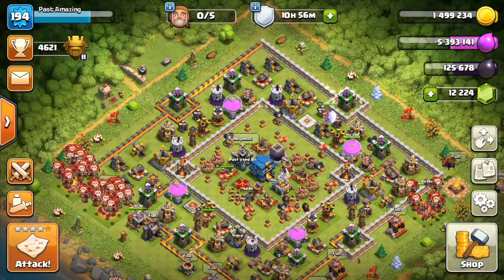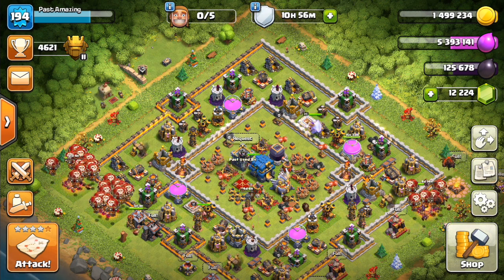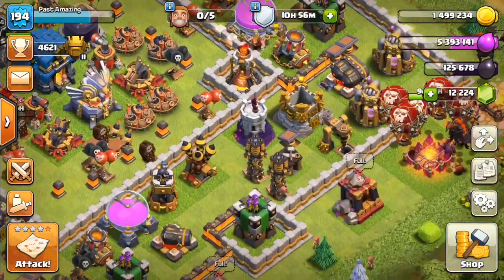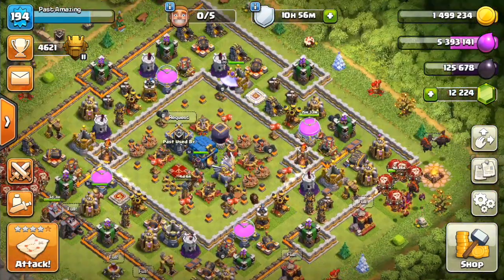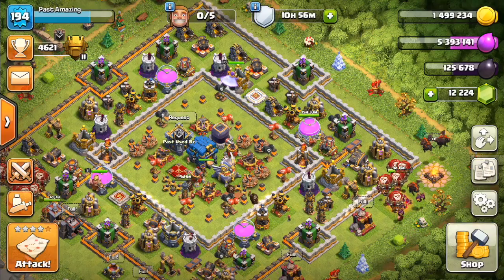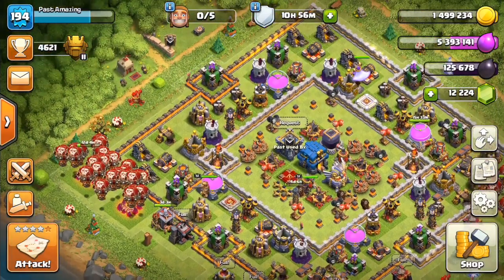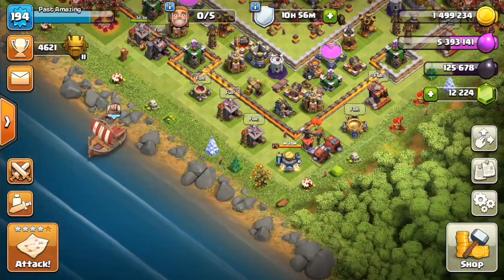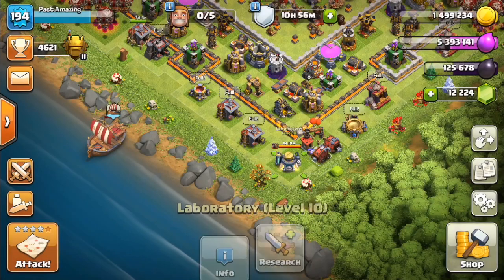Before I end this video, let's take a look at my village. I've been doing a great job farming these past couple weeks — I've got a ton of walls done already. I'm spending my gold on walls, elixir on army camps and lab upgrades, and dark elixir on both heroes and the lab. I actually have my hounds finishing in just one hour, so that's pretty exciting.